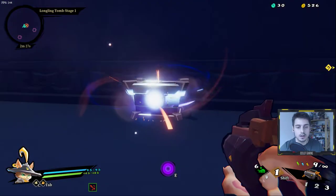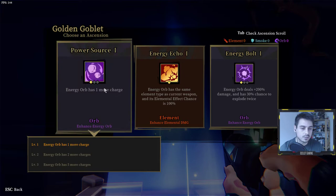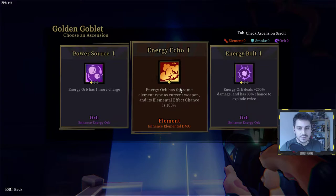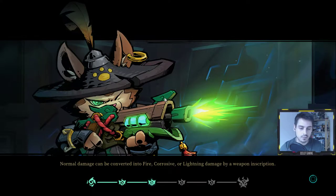Here's an example of a golden goblet — it gives us a choice of three ascensions. 'Power Source' means our energy orb E ability has one more charge. 'Energy Echo' gives the orb the same element as the current weapon type. And the third option has the energy orb deal 200 damage but with a 30% chance. Let's go with that — it makes our E ability hit a little bit harder, which is great.